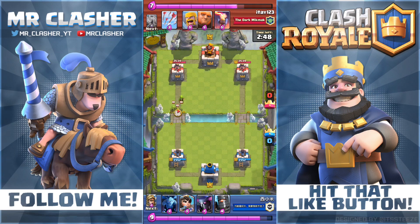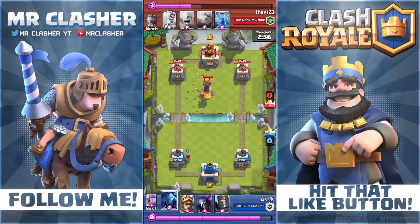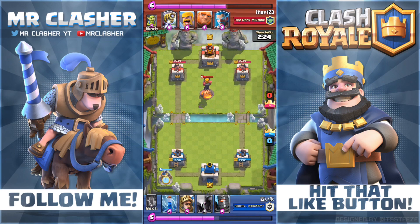The first thing you guys need to know about the Sparky: it is a legendary card and it's not easy to get. Sometimes people get them in the shop — that's how I got mine, 40,000 gold, about $15 worth. Some positive things about the Sparky: she is very punishing if you make a slight mistake, she's a supporting troop that forces opponents to respond quickly, and she's also psychologically intimidating.